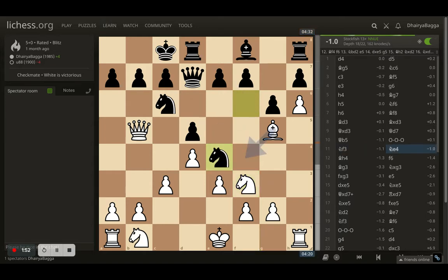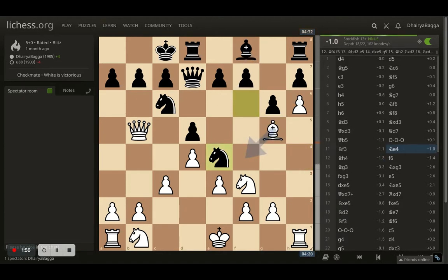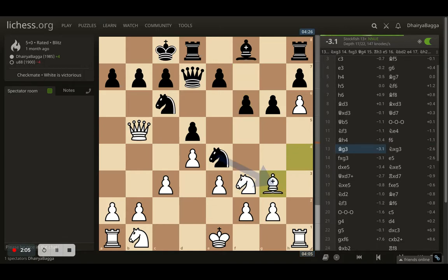Opponent goes with knight to e4 — I have to save my bishop. I could let it go since I can take with the knight, but I thought let me keep my bishop on the board, so I played bishop to h4. Opponent plays f6, the best move according to the computer, preparing to play g5 as well, which would trap my bishop. So I just kept it back immediately on g3.